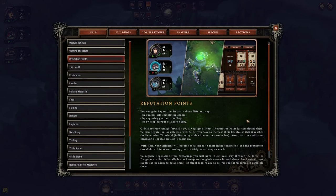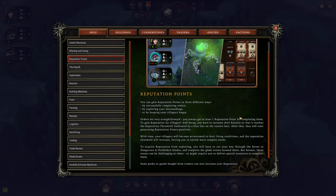Read more about reputation points — this is very important. So far the game has said: you've got these orders, those orders give you reputation points, and when you have enough, you win. But are there other ways? Yes — you can gain reputation points in three ways: complete orders, explore your surroundings, or just keep your villagers very happy. If you have an efficient enough base and high resolve, they'll just give you reputation over time.